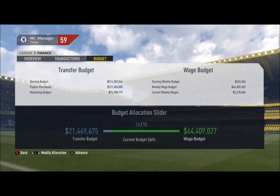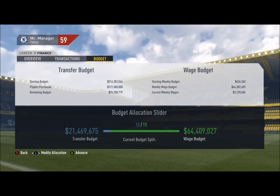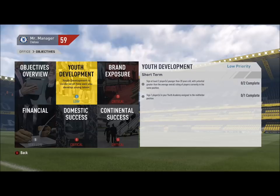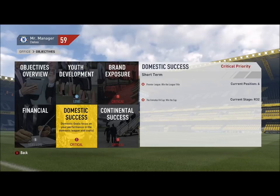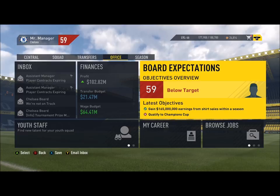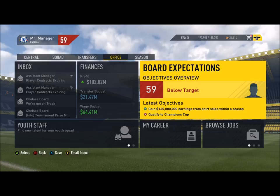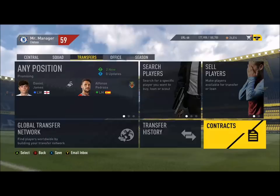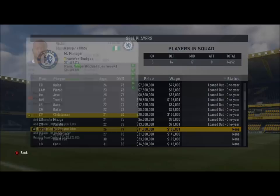There's 64 million wage budget, but there could be around 30 million for you — it doesn't matter how much wage budget you have, this will definitely work. We finished in sixth place, we got the brand exposure so we didn't get sacked, but next season we can turn it around. Now go over to Contracts and look at all your loan players.